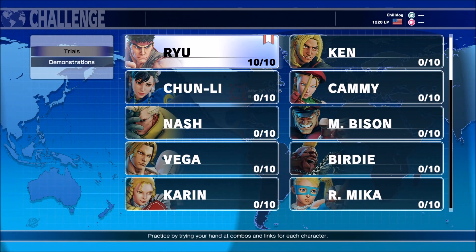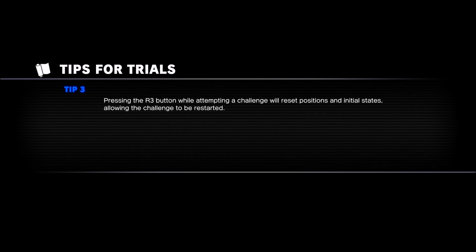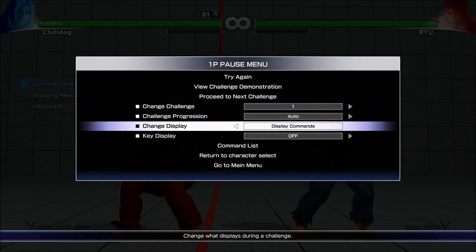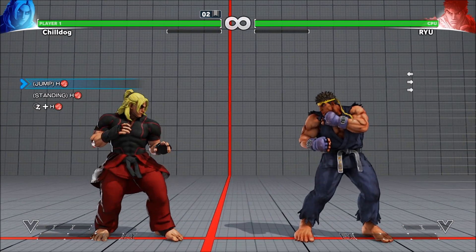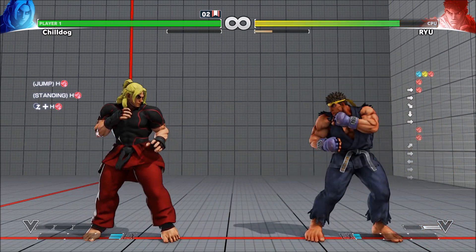Nice, and that's the last one so we got through Ryu. But like I said, I had done those once before already so I knew what I was getting into. Let's do someone else while we're here - I'm going in completely blind so this could be pretty embarrassing. We'll do Ken - why not, we'll do both Shotos. Press R3 to reset positions - I don't think I have R3 because I'm playing on a stick, but that sounds pretty handy. So we got to turn commands and key display back on. Jumping hard punch, standing medium punch, fireball - easy money, so that's just a special cancel. Jumping hard punch, standing hard punch, dragon punch - another special cancel, so I guess they're just showing you what his cancelable moves are.